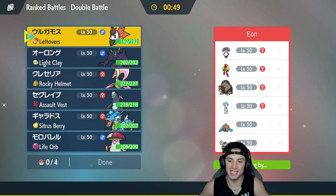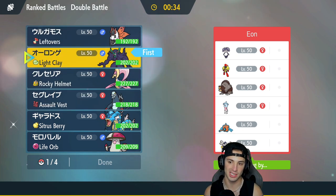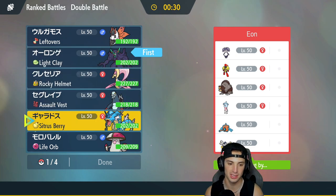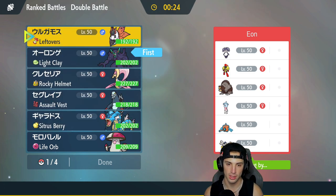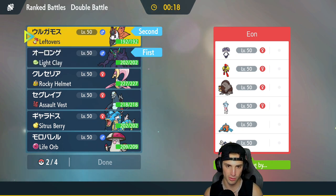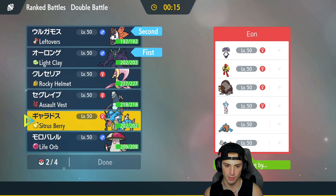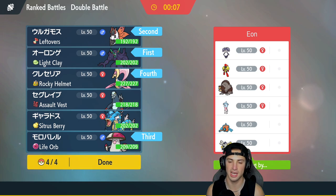Second match coming at you guys, and I really want to try to use Amoongus in this battle. Amoongus is rather slow and we're going up against a heavy Trick Room team with Indeedee, Armarouge, Ursaluna, Hatterene, Rotom-Wash, and Iron Hands. I think going into Grimmsnarl and setting up screens is going to be very good for us. I'm going to lead Grimmsnarl alongside Volcarona — especially if they want to Fake Out, we can potentially get Flame Body on them. Bringing Amoongus and Cresselia in the back.